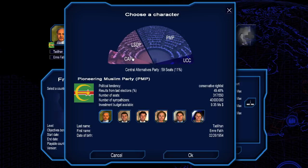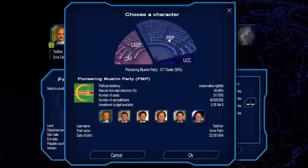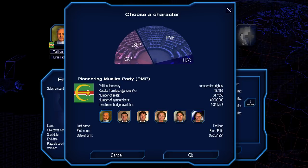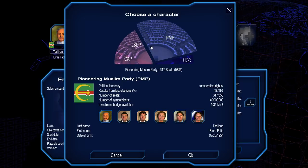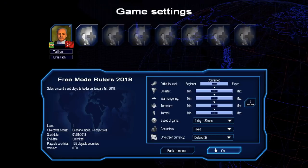Political party-wise, looks like we have four political parties here. The Central Alternatives Party looks to be the furthest left-wing. Then there's the Liberal Social Democratic Party, probably the biggest rival for our Pioneering Muslim Party. The Conservative Righters Party — it doesn't tell you the breakdown. And then there's the Ultra-Conservative Coalition. We're going to be the Pioneering Muslim Party here.